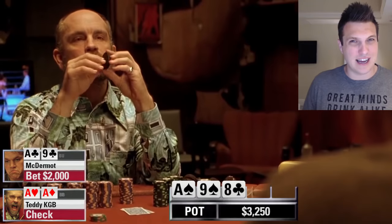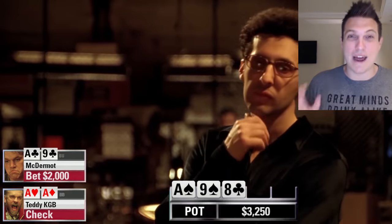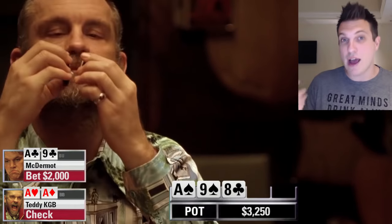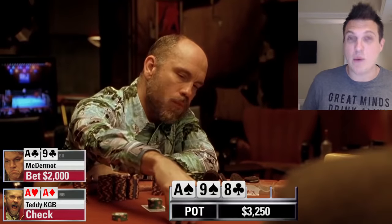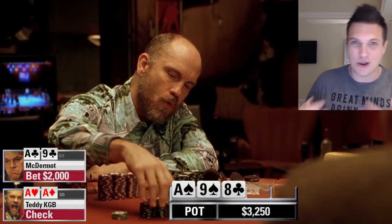Back to Teddy — he decides to call. With top set, a call is actually a very reasonable play. I like three-betting pre, but as played on the flop, when you have aces your opponent is just not likely to have an ace because only one ace is left in the deck. So Teddy is thinking this guy is trying to bluff me — set the trap — and that way his weak hands that are going to call are also protected by having the aces in there.